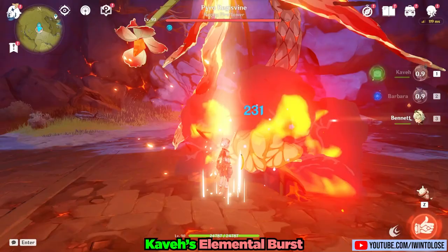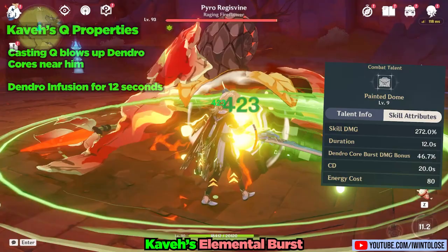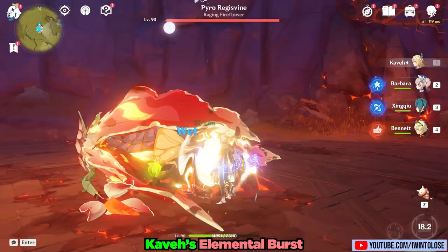Let's move on to his elemental burst, Painted Dome. Kabe's elemental burst infuses his basic attacks with dendro for 12 seconds. It also improves bloom core explosion damage by 46.7% at level 9, but keep in mind that this is additive to the EM bloom damage gain. By applying hydro from Xingqiu's water orbits and Barbara's elemental skill, Kabe is able to create a good number of dendro cores with his basic attacks.